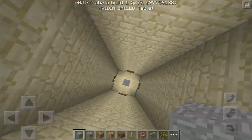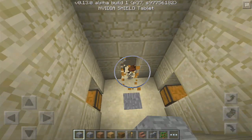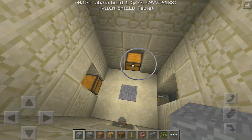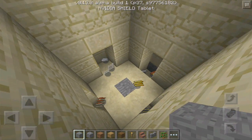Let's see what's in these chests. We got some bones — that's not too bad. Jackpot! We got some iron and some gold. We got some more gold and iron, and some more iron and bones.